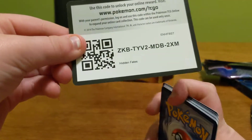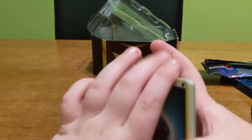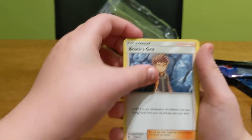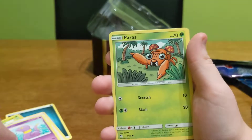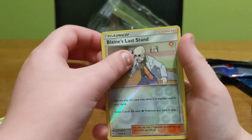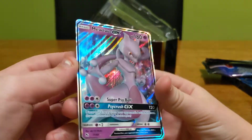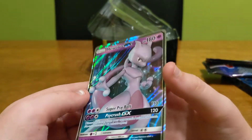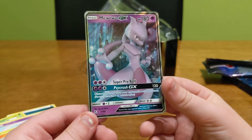Here's the codes for everyone. Let's hope we can get a GX out of this. Well done Logs on the Alolan Shiny Vulpix. Dark Energy, Magma, Scyther, Brock's Grit, Clefairy, Caterpie, Ekans, Paris, Charmander, Blaine's Last Stand, reverse holo — and Mewtwo GX! Well done, mate, that's a good pull! We'll get that in a sleeve.